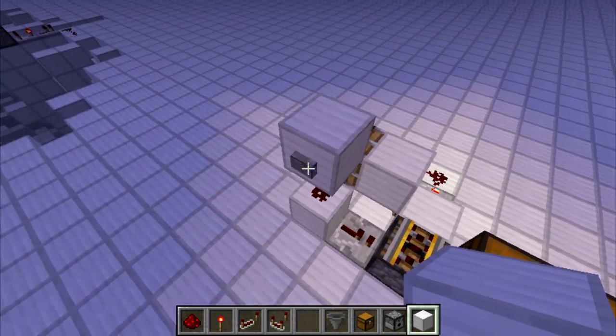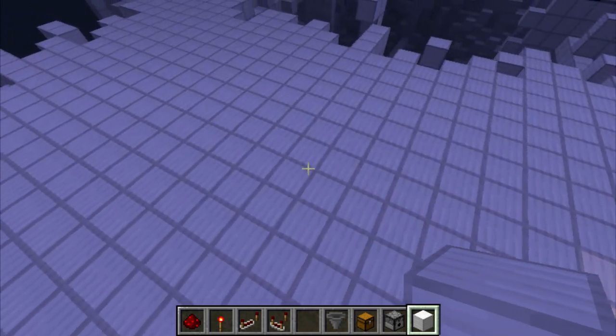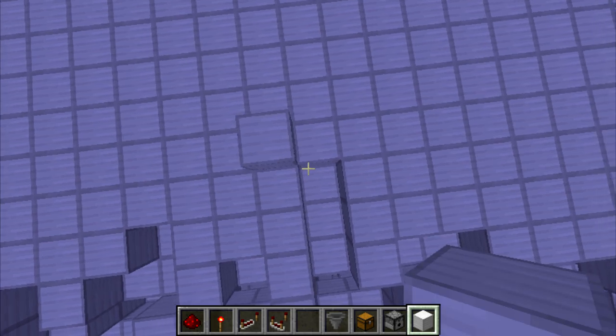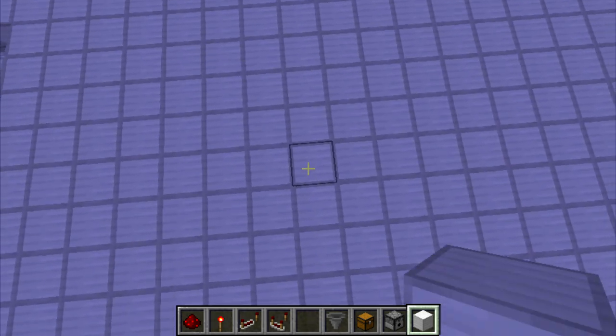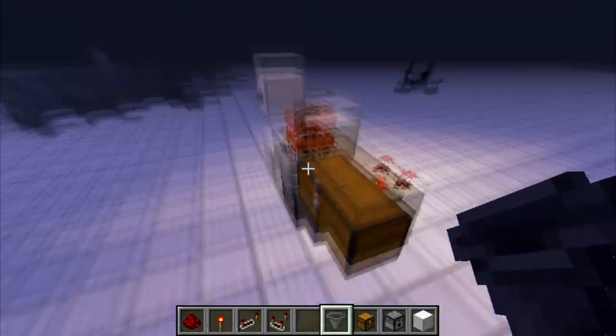Here we have a sticky piston which is part of the propulsion device. It fires them in a very straight line, which is much straighter than if you could just push it. The way this works is when they hit any block from an upward hill they all explode, so this can only be used to fire things downhill.